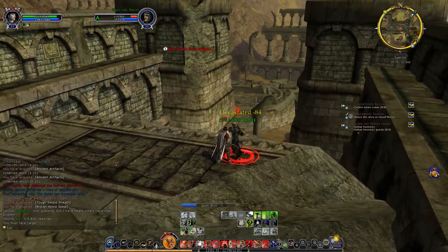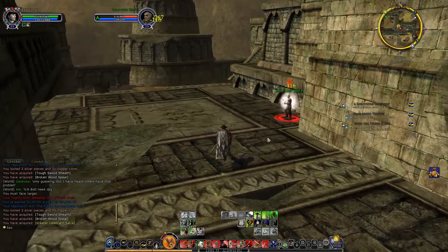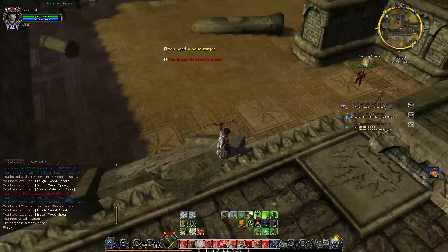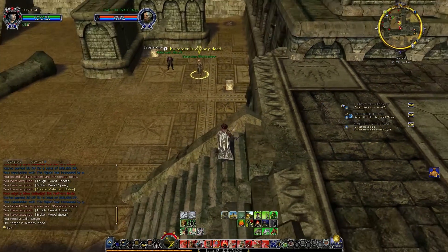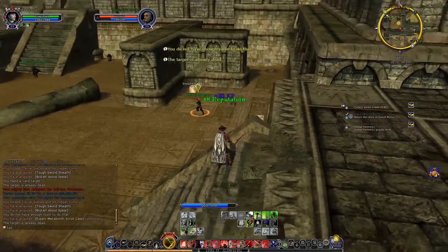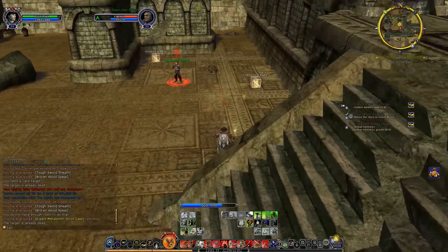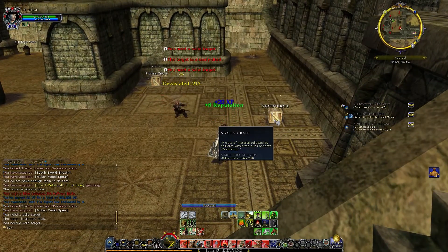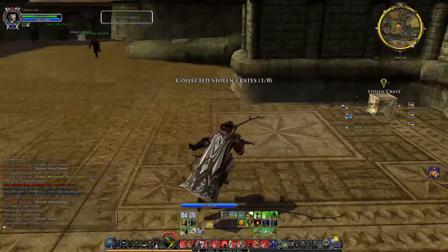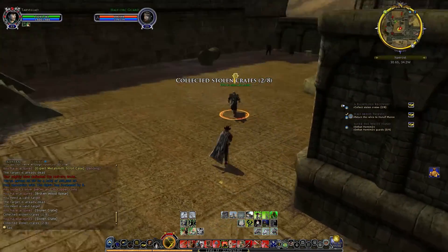I got distracted because I thought the rain was like a sparkling item, and I was very interested in what it was, but it looks like they have the Stolen Crates here. There's what, three in this area I'm looking at? How many do we need? We need eight, so three out of eight - not too bad at all. They shouldn't be too difficult to come across, I don't think. Then we just have to defeat this dude and his guards.